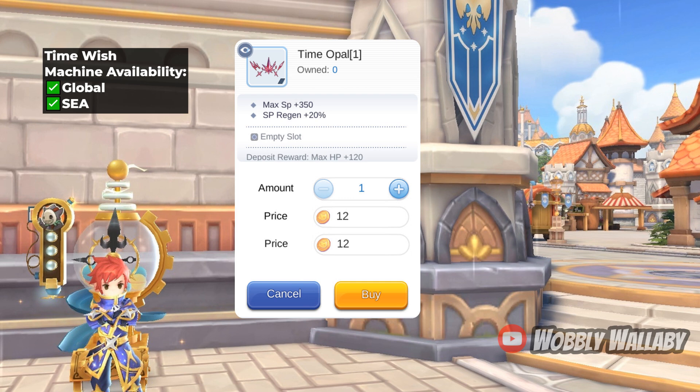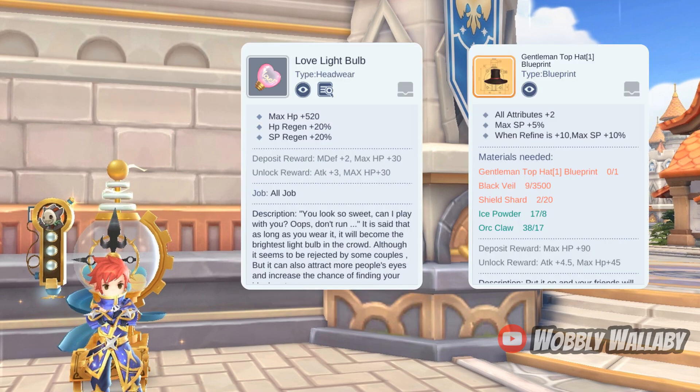Next is Time Opal. It provides 350 SP and SP regen plus 20%. If you're desperate to have an SP style hunter for PvP and don't have any better head items, this one is okay. For free-to-play alternatives: if you only care about SP regen, get the Love Light Bulb. If you want more SP, a common SP style hunter head is the Gentleman's Top Hat, which provides great SP percent increase; however, it is expensive to get and refine.